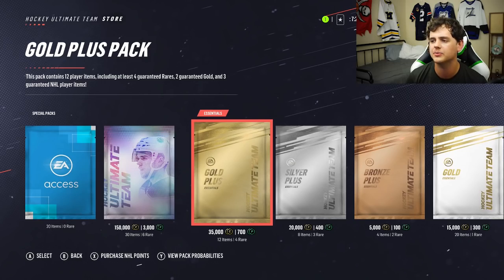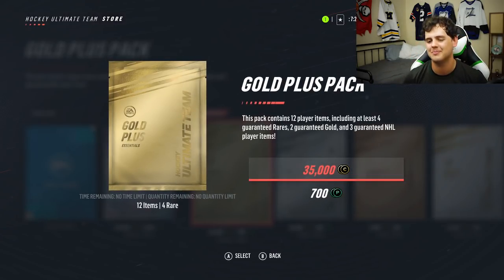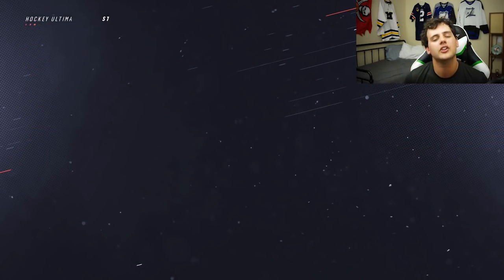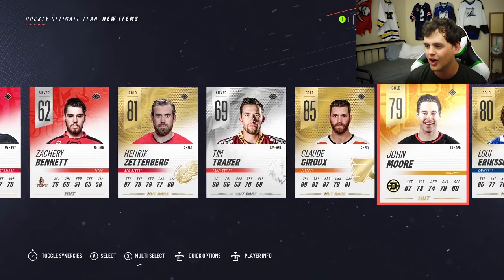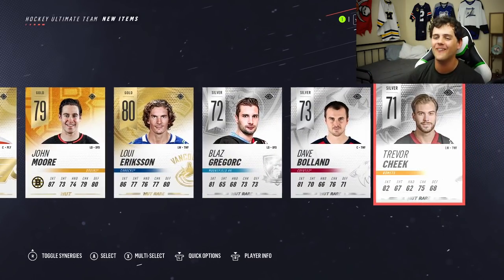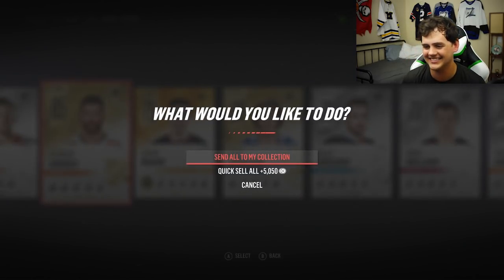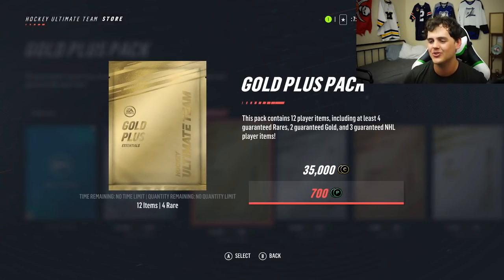All right, here we go — the final. Actually we got two more gold plus packs left to go. I was looking at my coins, not my points. Four rare cards. Let's hopefully get a Connor McDavid. Henrik Zetterberg, Anthony Mantha, Claude Giroux — let's go! Another great card. Holy crap, my team is going to be stacked. We just got Claude Giroux.